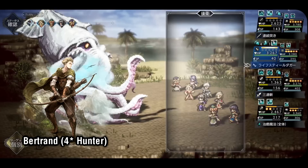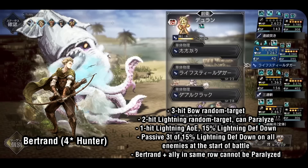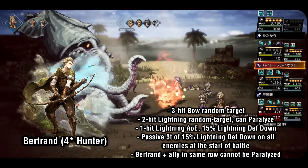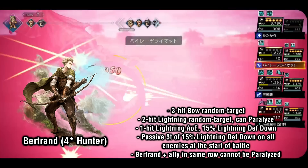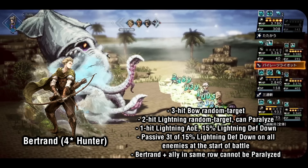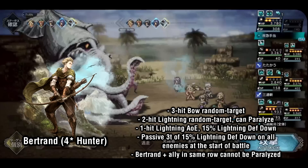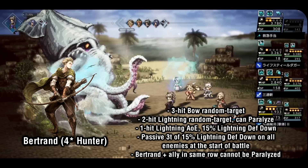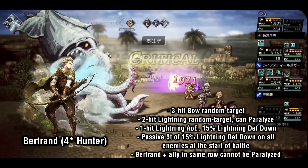Bertrand is another strong 4-star hunter. He has 3-hit bow random target as well as 2-hit lightning random target, which are great for multi-hit but means Bertrand prefers encounters against a single enemy. The 2-hit lightning attack has a small chance to inflict paralysis — one of only 3 characters in the game with that capability. His other powerful kit asset is his lightning AoE that inflicts 15% lightning defense down. When combined with his passive that also inflicts 15% lightning defense down, Bertrand can set up powerful lightning casters to do lots of damage. His other passive prevents both himself and his row partner from being paralyzed, which is very strong for specific fights.